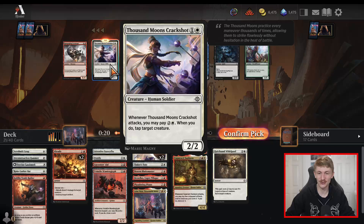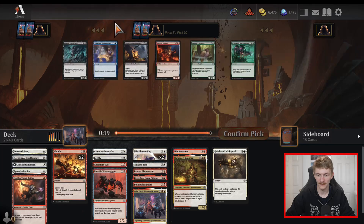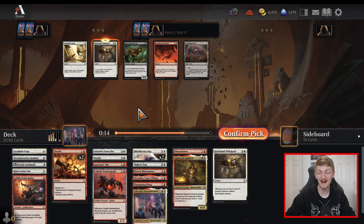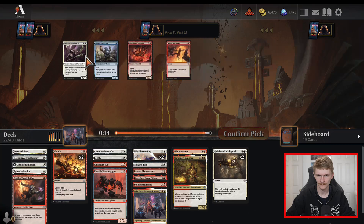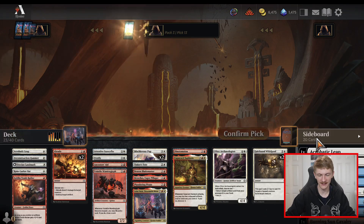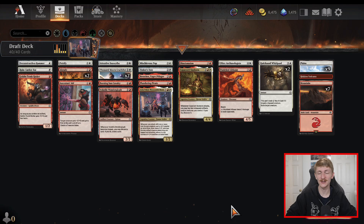Thousand Moons Crackshot — another two-two that's slightly better than Burning Sun Cavalry. Doesn't look like we're getting back that Sunshot Militia — very unfortunate — and it doesn't look like we're going to be adding anything else to our deck, so just take the red card. We do get offered a second Quicksand Whirlpool, which might just make our deck considering we're kind of on the edge for playables and this is just good interaction. We end up getting the Archaeologist back — at this point I might be down to play this just to have some decent top end. Looks like this is going to be the forty we're rolling with.